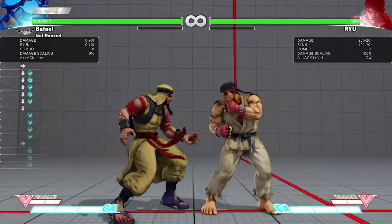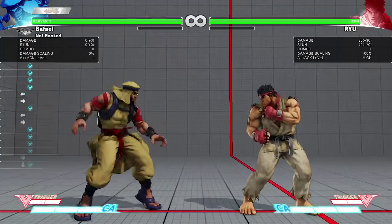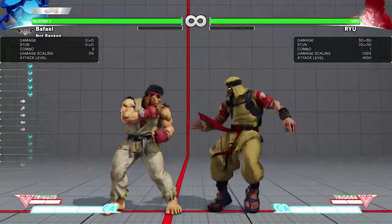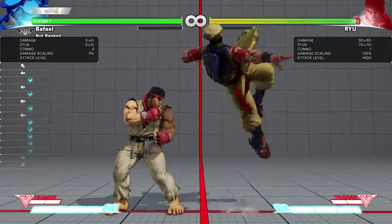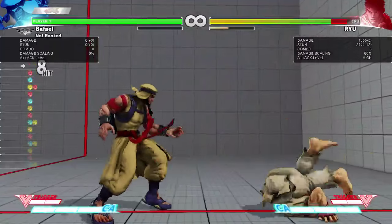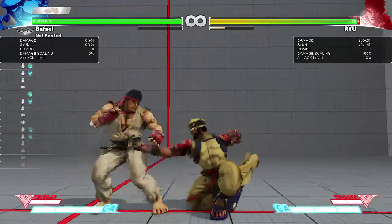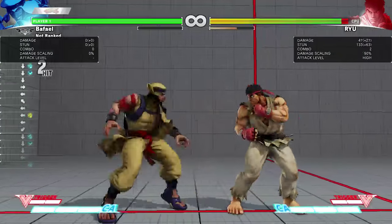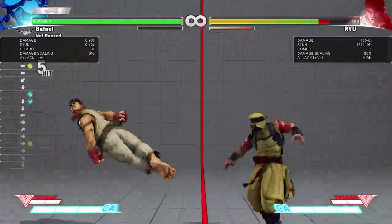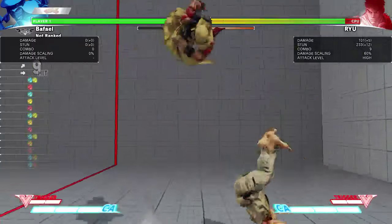Let's talk normals. He has an interesting set of light normals. Stand Short is his only 3-frame normal, so it's very common to use it, especially because Rashid has a lot of attacks that leave him minus — it's important to have a quick normal to stick out if you want to keep pressure. The range is non-existent unfortunately. You can do some links out of it. Crouch Short into Stand Jab is like a bread and butter example.